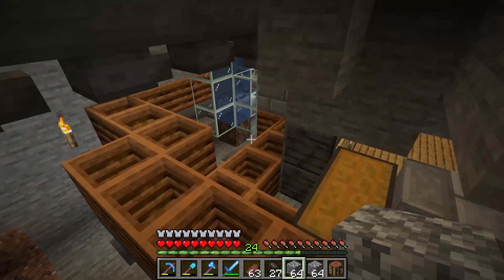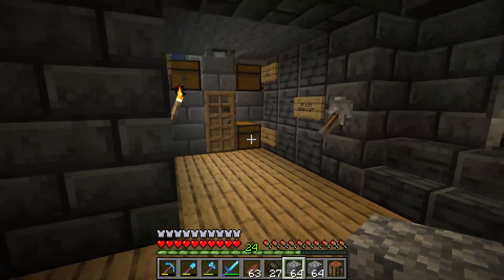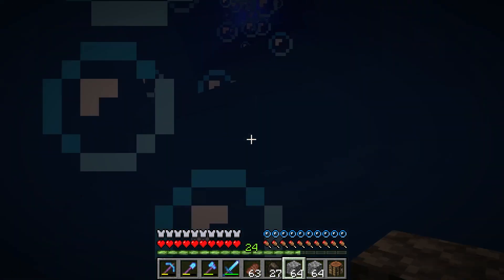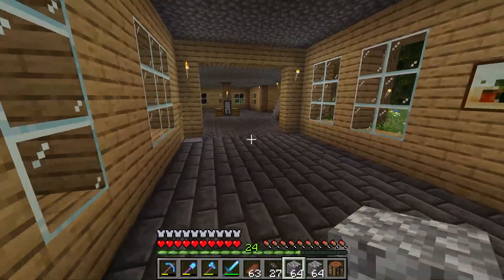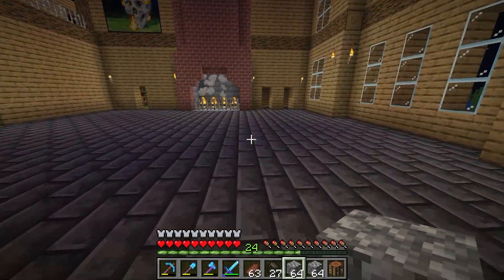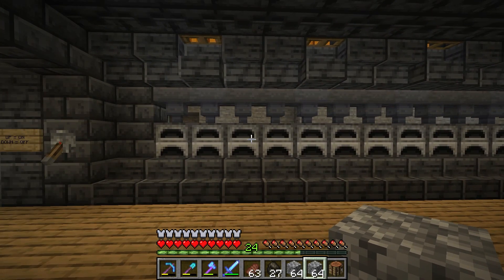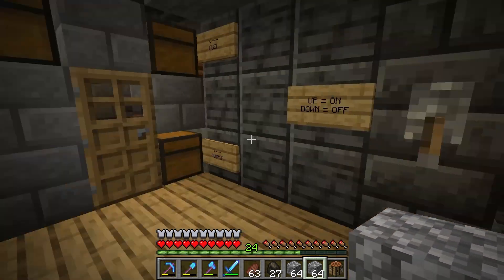I just wanted to show you guys how this works in case you want to build it in your own world. I might make the output go to a storage room I'm going to make for smelted items. I also finished this soul sand water stream going up, and we have one going down. Let's get started on the nether hub. Actually, let me show the smelter in action first - I want to smelt this cobblestone to get smooth stone for the nether hub because I want it to look industrial.